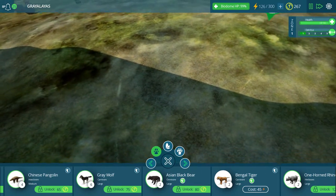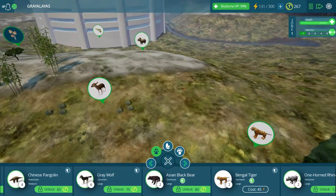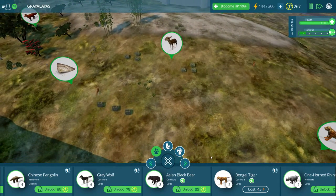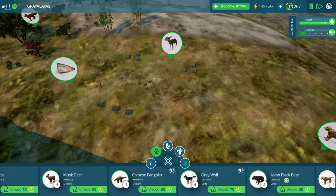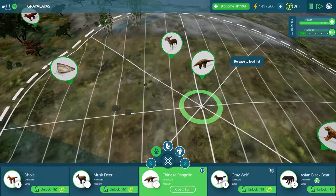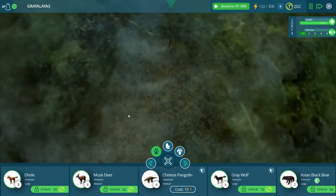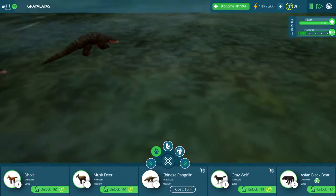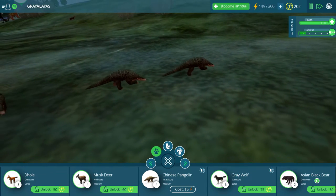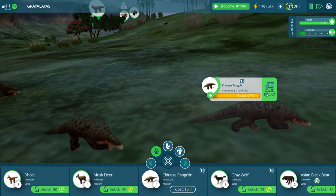We've got some Bengal tigers. Michael, I hope that makes you happy because now we need to get some good little guys here for them to hunt down. What is this? Let's put this down — it's an insectivore. I just don't really know what it is. Some sort of — are these lizards? Oh look, they've got little forelimbs up in the air. What is this?